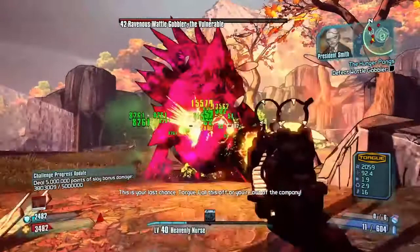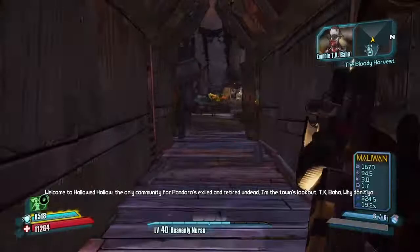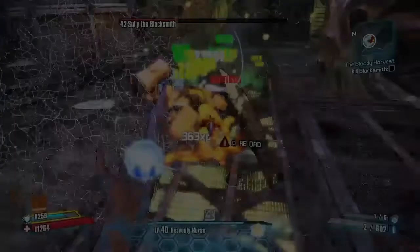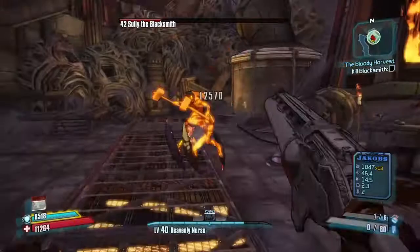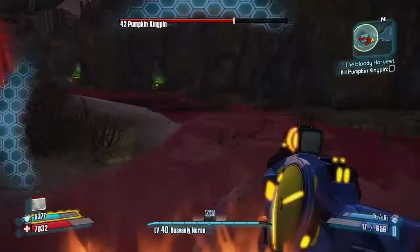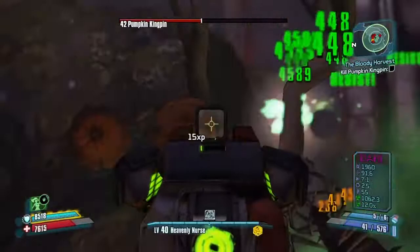Coming in at number 2 on the list is JK Baja's Bloody Harvest. This DLC is obviously a Halloween DLC, and it is very fun and colorful, with a lot of new things added. There are these candies that each have special abilities — some can make you faster, some can make you stronger. There were two bosses, and this gun I'm using here was actually dropped by the first boss. That's why I'm putting it higher on the list, because it has a great loot pool with a legendary weapon. I just all in all love Halloween, so I love this DLC.